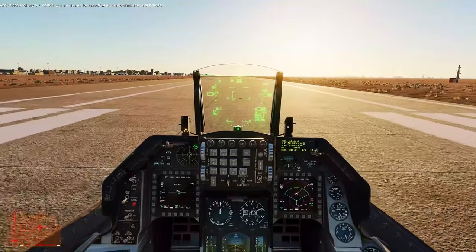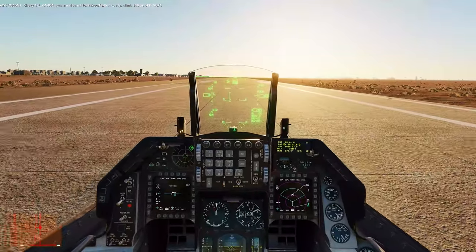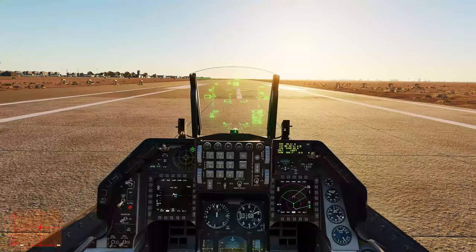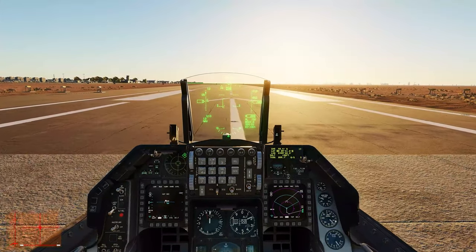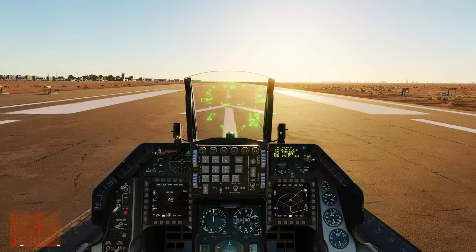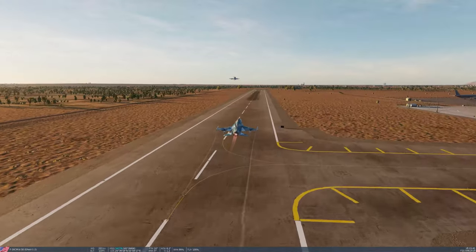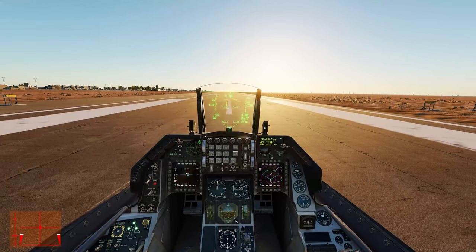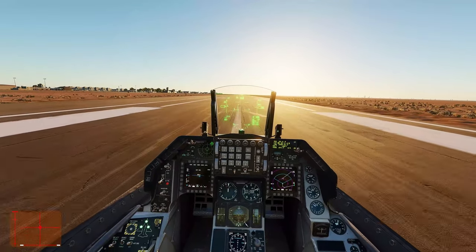I requested takeoff but I'm going to continue taxiing a little further so my wingman can get aligned with the runway. That way he doesn't waste time catching up after takeoff. Such a lovely sunset — and Ghost flight is out, heading to do the wild weasel operation. They're going to make the Iranian SAM network confused so we can sneak inside.